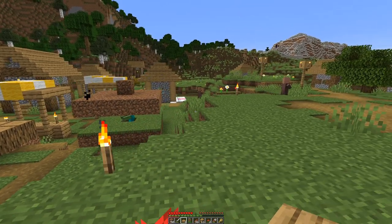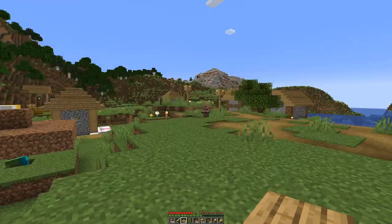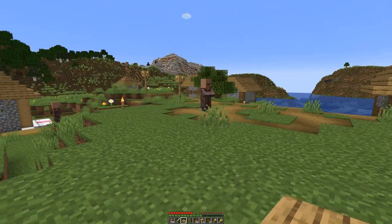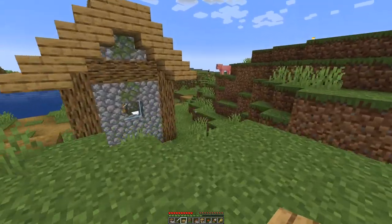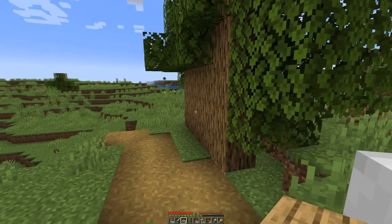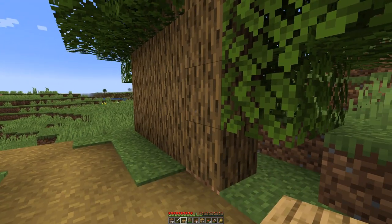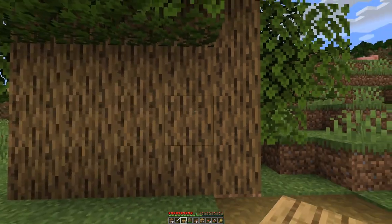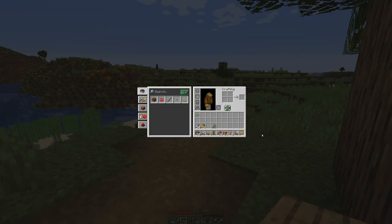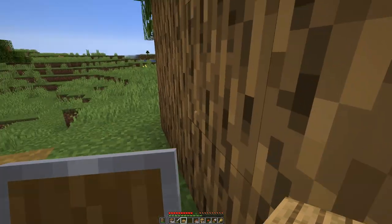But we need more wood because I want to fence this village in to make it safe. For that we will do a wood farm powered by creepers. I have prepared here a line of oak trees so we can lure a creeper close by. Now that we have a shield, we can shield.